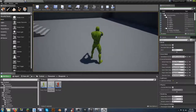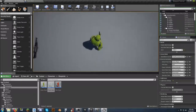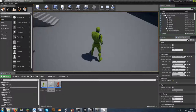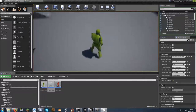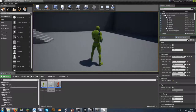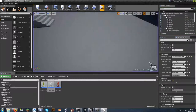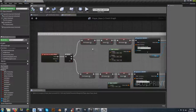Hitting three gives the Glock, hit three again it puts it away. Hit one and it draws the MP5, hit one again and it goes away. One issue to address later: if the MP5 is out and I hit number three, I still have the MP5 — that's the next bridge to cross. For now let's fix this one.